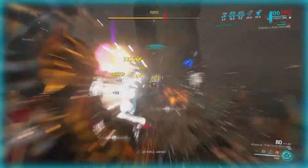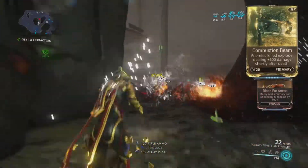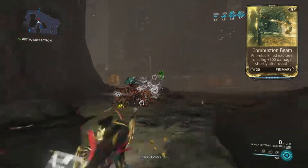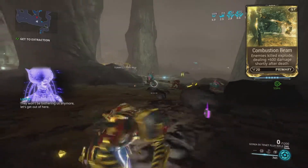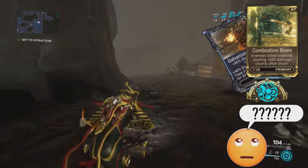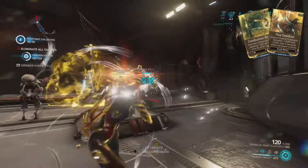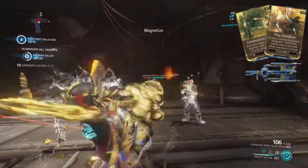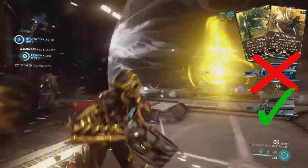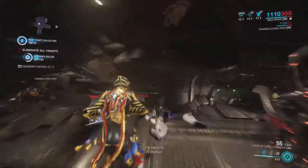And for added fun — like I said, I was just trying to make fun of this thing — I put Combustion Beam on it so that every enemy I do kill explodes for an extra 600 damage. Now, I don't know if the Galvanized and Arcane effects all work on this mod. It's actually a little weird that Combustion Beam and Flux Overdrive even work on this weapon, considering it's not a beam weapon like the original was. So beam-related weapon mods will be there, but they're not all going to work.